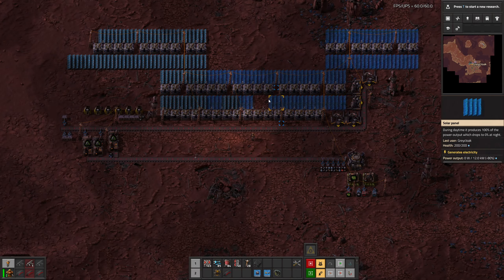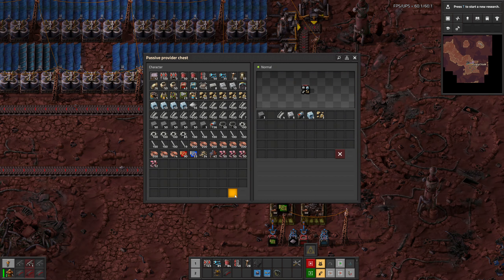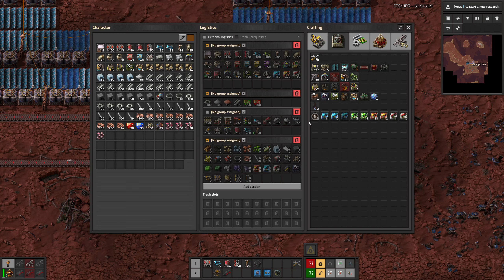One of our big problems is currently power, but I just realized that we are getting ice out of scrap, and with ice we can make water, and with water we can make steam, and with steam we can make power.